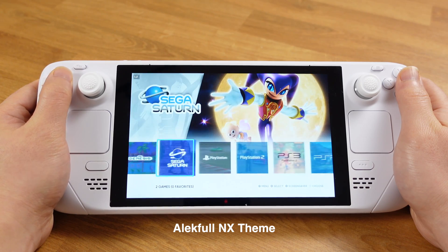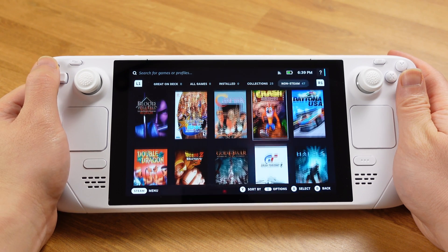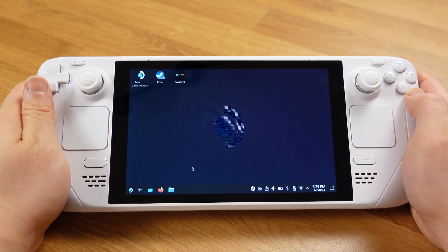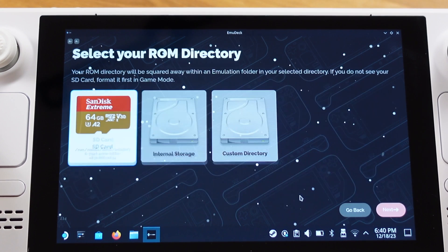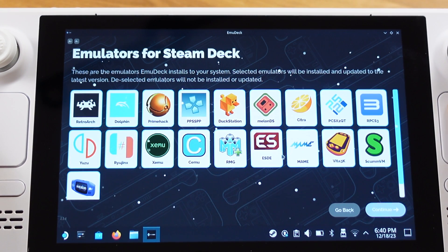Now let's enable Emulation Station on your Steam Deck. I'm assuming you already have emulation games and EmuDeck installed. First, put the Steam Deck into desktop mode. Once you get into desktop mode, open up EmuDeck, then go to Custom Reset and click Next until you get to the page where we need to make sure Emulation Station is turned on.